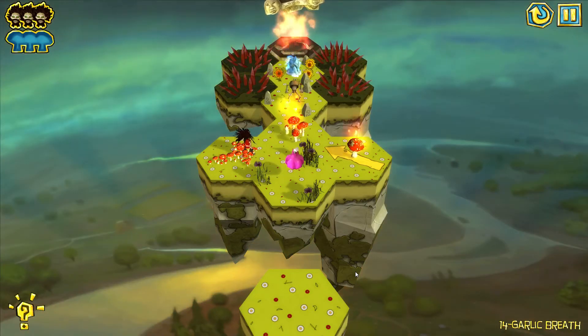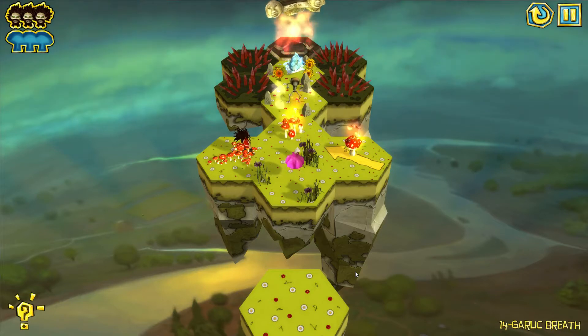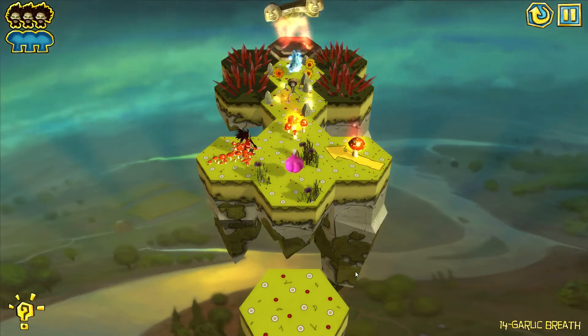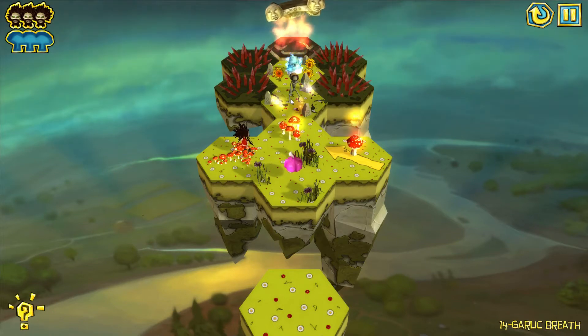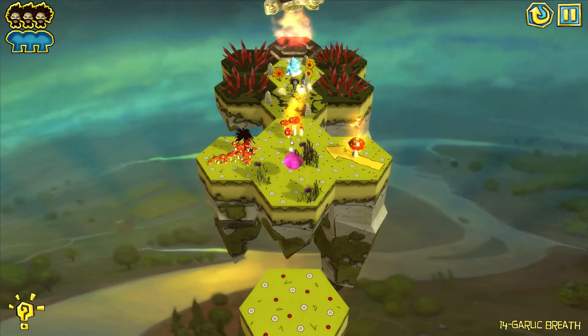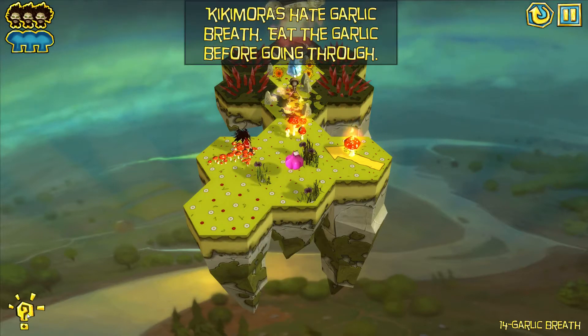Now it'll throw some crazy obstacles at you, like trees and rocks that make your character turn around, and some things that you can't move, and various enemies like the little green guy right here that you'll want to try to avoid.